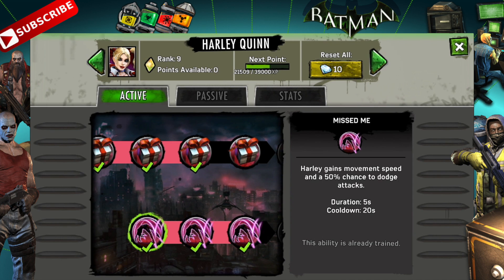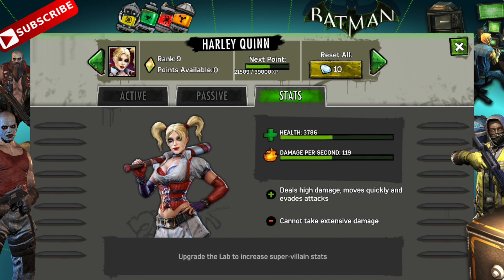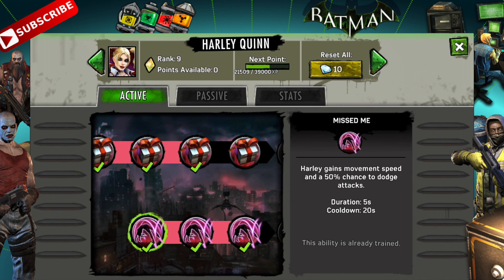Missed Me is absolutely necessary. We said earlier in the stats she moves quickly and evades attacks — that's referencing the Missed Me skill. These are active skills, so you have to choose when to use them and use them wisely. At tier one, Harley gains movement speed and a 50% chance to dodge attacks. So people are swinging or shooting at her and she is able to dodge those — essentially taking half damage for five seconds.